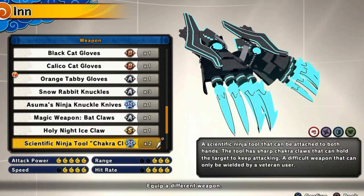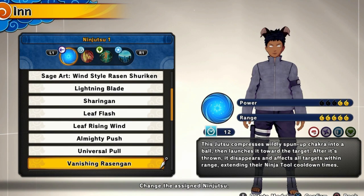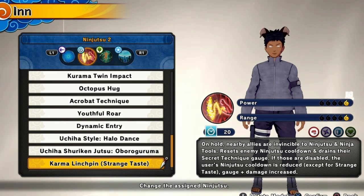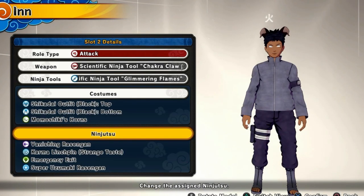All right guys, here's the build. The Scientific Ninja Tool is going to be Chakra Claws. For the Ninja Tool, we got the Glimmering Flame Ninja Tool. For our top skill, we got Dogged Determination, and for our bottom skill, we got Clear Mind. For our Setsu, we got Last Stand. For our Ninjutsu, we got Vanishing Rasengan, which recently got a buff. For our second Ninjutsu, we got Karma Linchpin Strange Taste. For our Setsushu, we're going to be using Emergency Exit. And for our Secret Technique, we got Super Utsumaki Rasengan. Now that you guys know the build layout, let's get into today's demonstration of the vessel build.